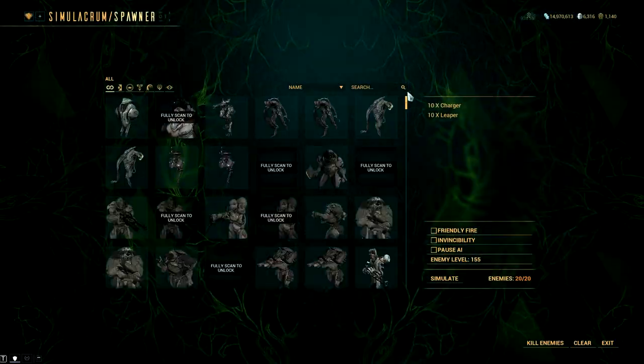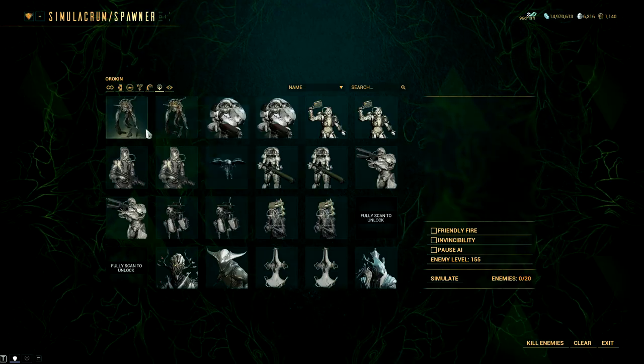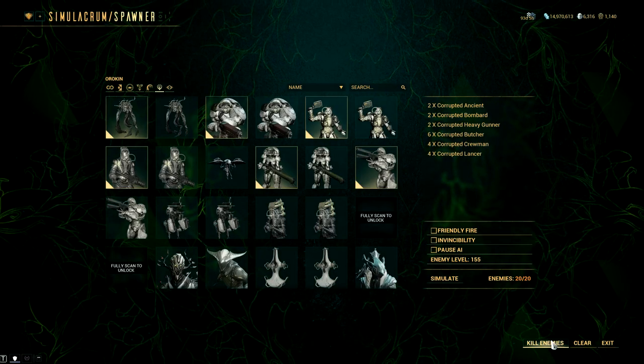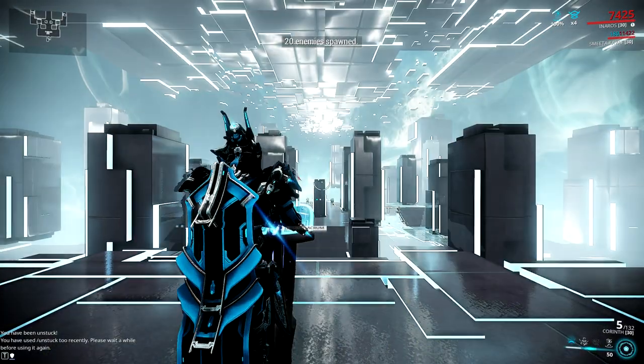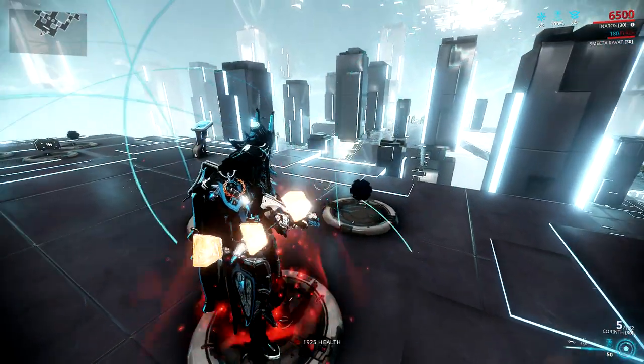I'm going to demonstrate it here. Let's pick some corrupted enemies — two Ancients, two Bombards, two Gunners, a couple Butchers, a couple shotgun guys, and Lancers. I'm not even going to fuck around; I'm going straight to the max level 155 test. I'm going to charge up my Scarab Armor, get the extra 100% armor, grab the health orbs for three stacks of Health Conversion, and then just let them take pot shots and see how it goes.